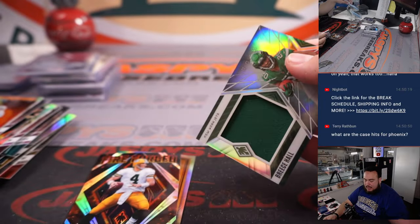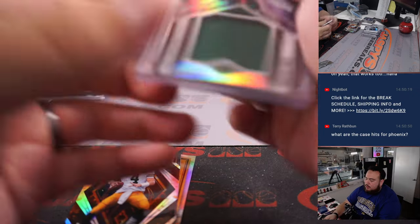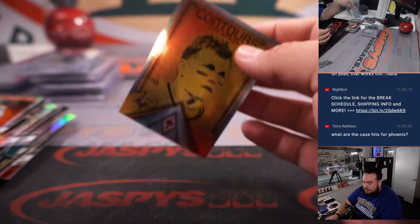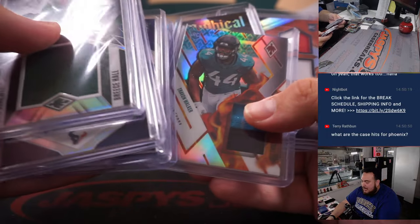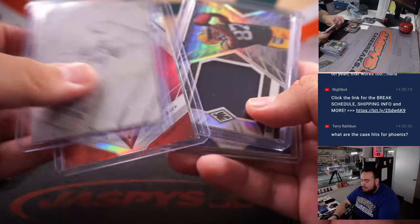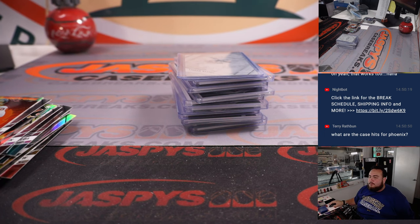Alrighty, guys, and there you go — that was the break. Again, pick your teams three and four from the same case. If you guys want to run it back later with Joe. I still think we haven't hit a big quarterback yet, guys. Nice little veteran though — Sauce Gardner patch auto, little Ricky, a lot of John Mechie. We did get a one-on-one printing plate, but I still think there's more hiding, guys. So appreciate it, guys — number three in the store. JaspiscaseBreaks.com, thank you.